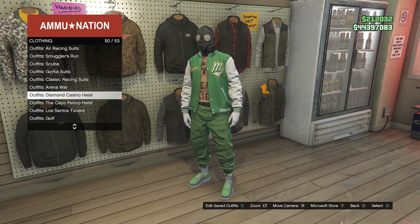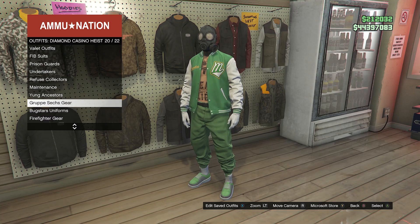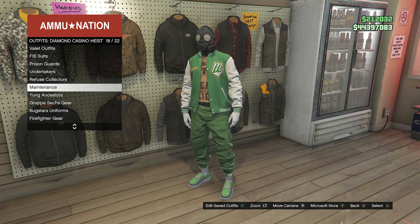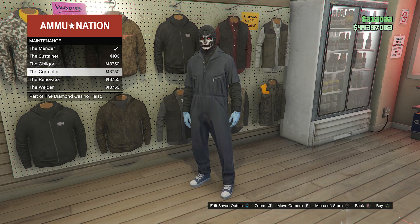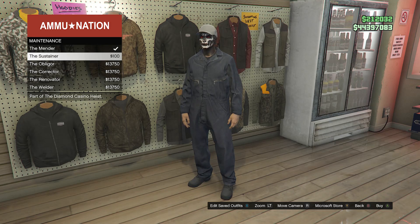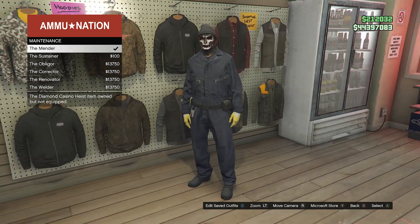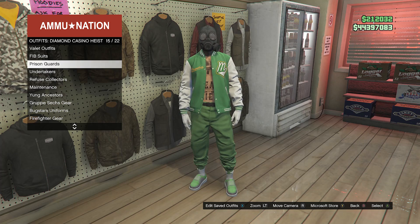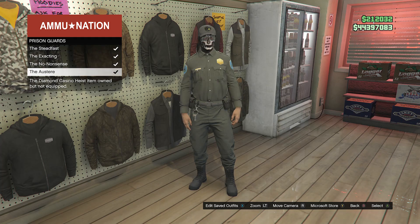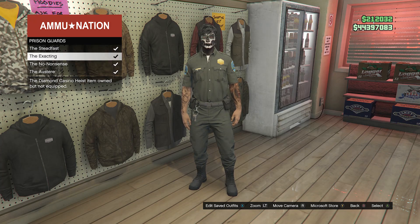Scroll down to the Diamond Casino Heist, which is on slot 50, click on the Diamond Casino Heist, and scroll down until you find maintenance, which will be right here on slot 18. Click on maintenance — here's an outfit with the maintenance belt, you can use one of these outfits. If you don't like this belt, you can go ahead and back out, scroll up to prison guards belt, which is on slot 15, click on prison guards, and you can equip one of these outfits with the prison guards belt.